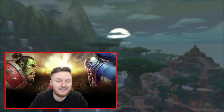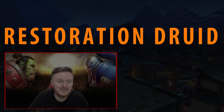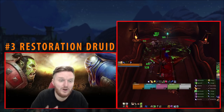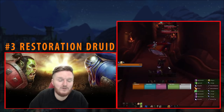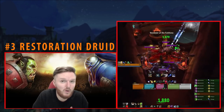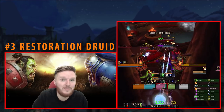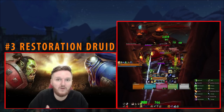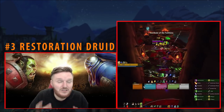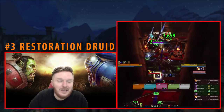Now let's look at our first proactive healer: Restoration Druid. Resto Druid in Legion was probably one of the easiest healers to get into because a lot of the power came from Rejuvenation. Rejuvenation was the number one heal, and the synergy it had with artifact traits was just insane. You could almost mindlessly place Rejuvenations on the whole raid and your Mastery would stack up. Proactive healing wasn't really being applied to a Legion Druid because you could just maintain Rejuvenation on everyone.